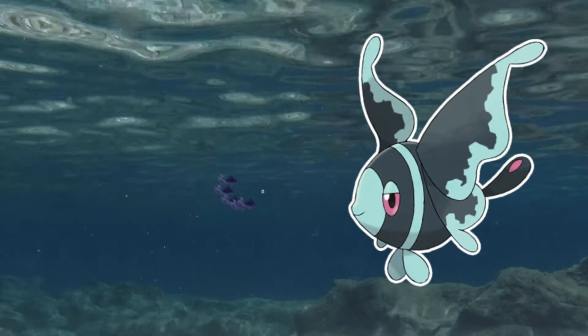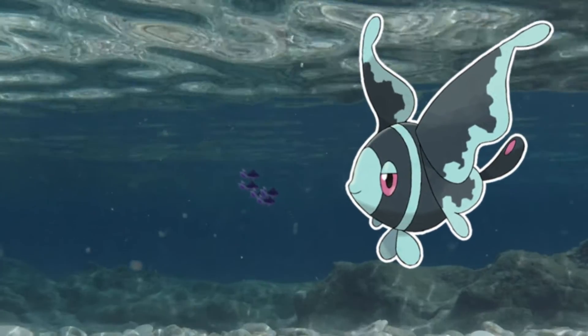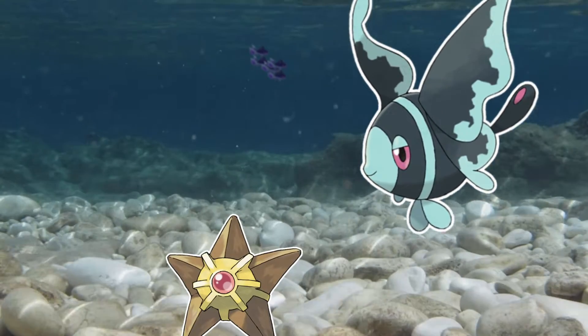Did you know that Luminion uses its bottom fins to walk around on the ocean floor? Luminion is a predatory marine Pokémon that loves to prey on benthic Pokémon, or those that live on the ocean floor, such as Staryu and Starmie.